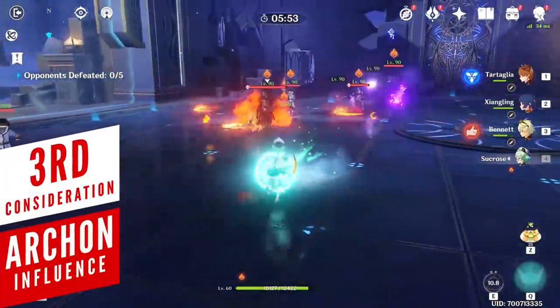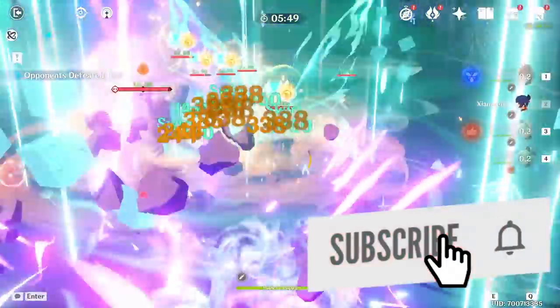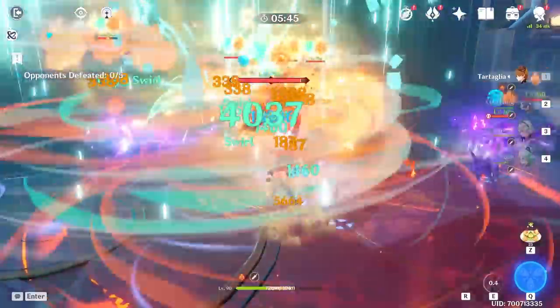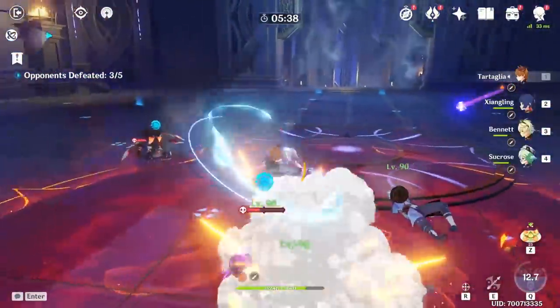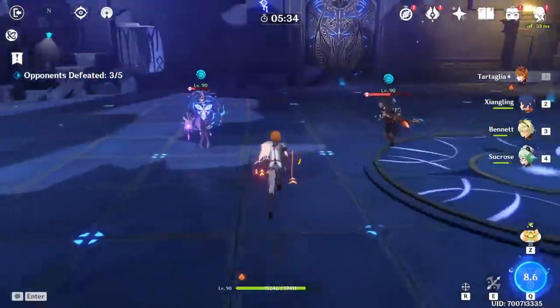One of the most common strategies in team building involves support characters and their role in keeping the team alive or boosting party damage. With the upcoming Zhongli banner rerun, now is a great time to look at the most important things when it comes to using support characters — especially those that provide an insane amount of utility for the team.